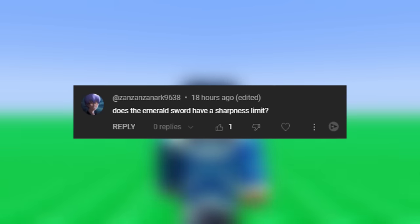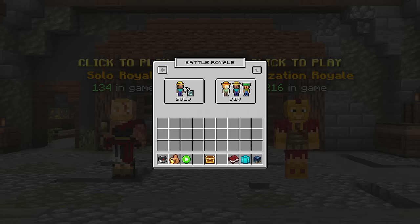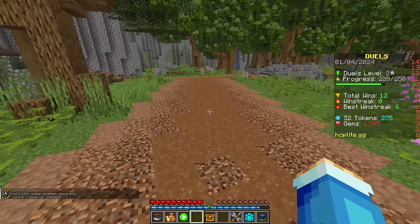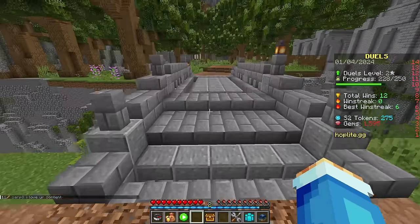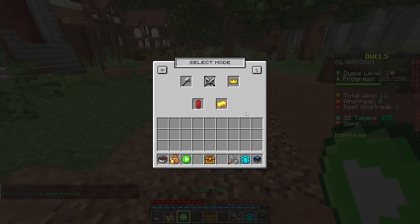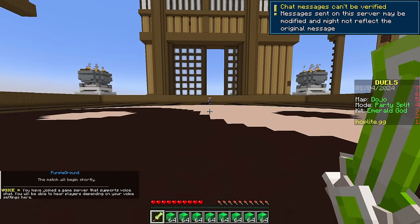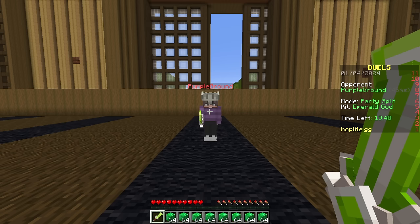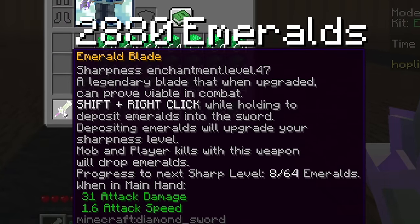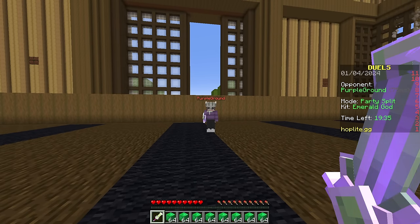Zan Zan Zanark asks: does the emerald sword have a sharpness limit? That's a great question, let's find out. I don't think I'm gonna be able to test this alone. Yo, Purple Ground - are you familiar with how the emerald sword works? I am not. For every 32 emeralds that you put in the sword, you upgrade a sharpness level. But if we put emerald blocks in, we're gonna get way more sharpness than if we just put emeralds in. Shift right click and start putting emerald blocks in. That is sharpness level 47! That is crazy, dude.